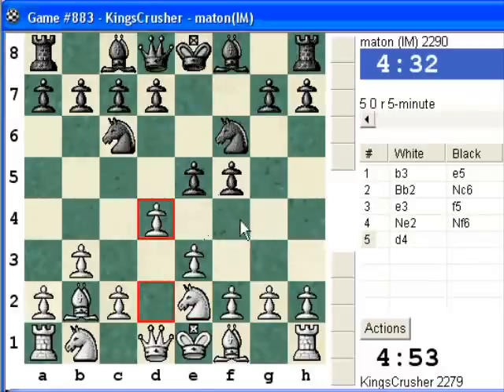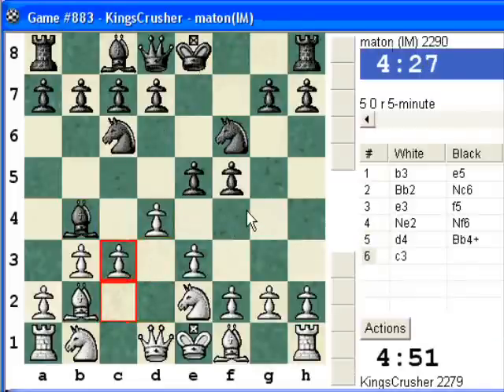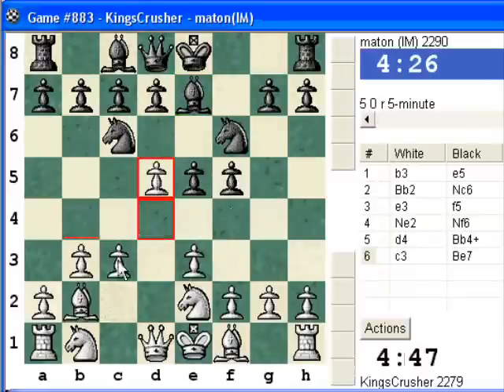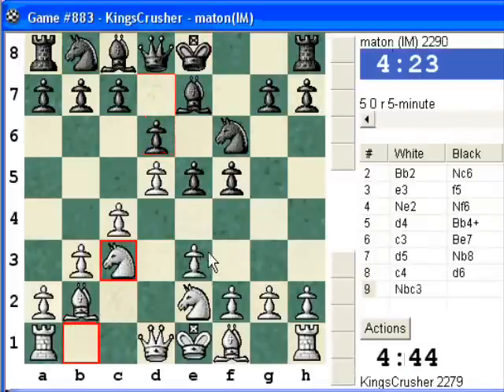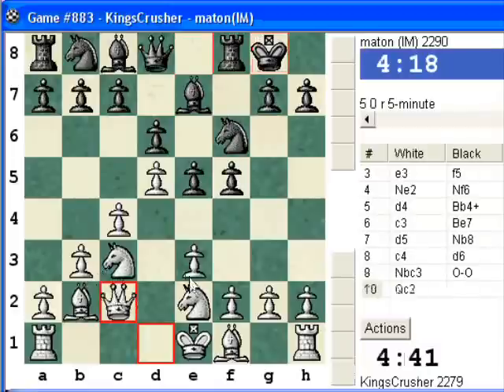Let's try E4, maybe get the F4 square. Okay, D5 and C4. Well, have I given him what he wanted? This pawn chain...